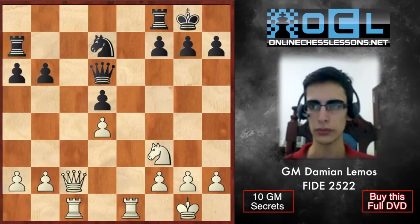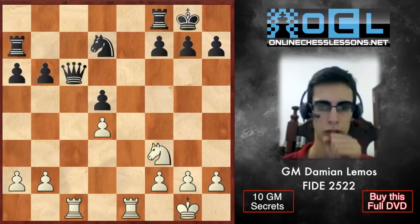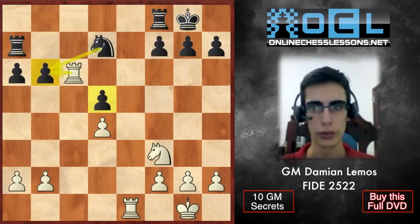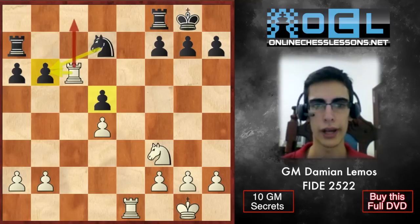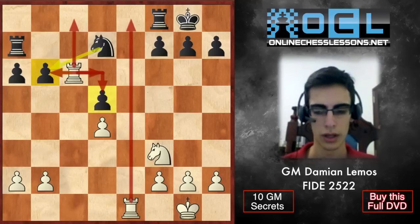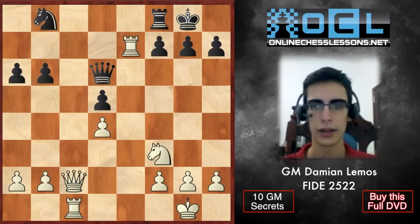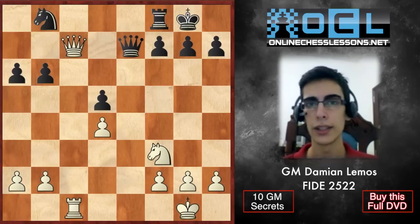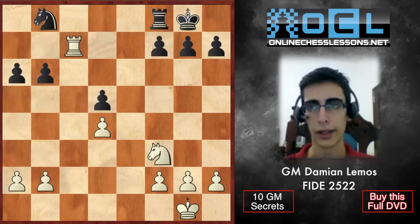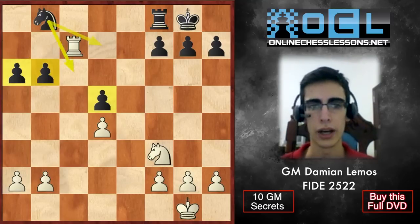Then he plays Re7. I like the fact we control the c-file. Here we have a simple variation. I also want to point out that if he plays Nc6, our idea is to play this — and that knight on d7 is still overloaded. We have full control of the open files. Maybe we can continue with Rd6 and win the pawn one way or the other.